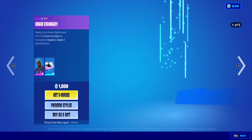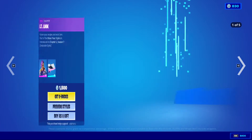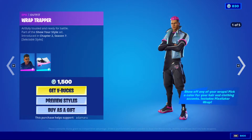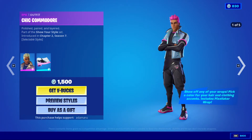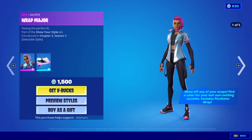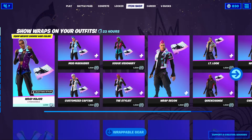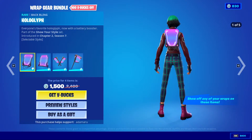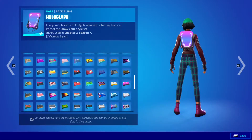We have Mod Marauder, Customized Captain, Vogue Visionary, The Stylist, Wrap Recon, Lieutenant Look, Quick Change, Wrap Trapper, Chic Commodore, and then that brings us back to Wrap Major. 1500 V-Bucks — that's a really good price. There's also wrappable gear, which includes the Hologlyph.